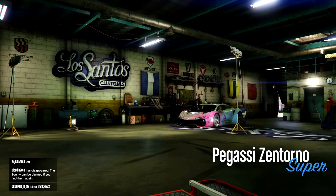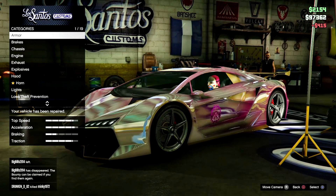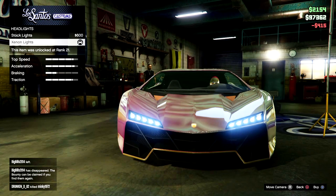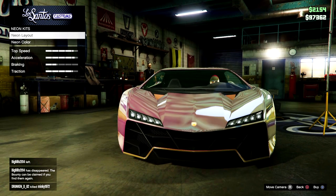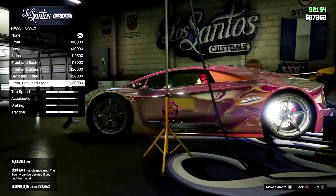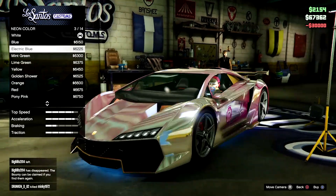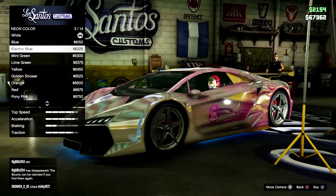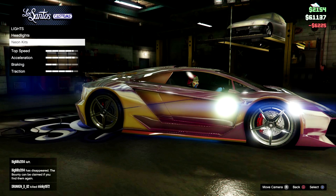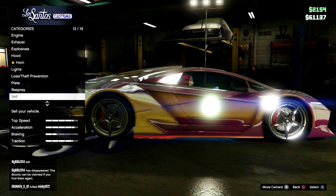Now that we're back in Los Santos Customs I'll quickly show you all the rest of the body parts you need. One thing I forgot to mention is the new secondary colour — it needs to be the pure gold, it's the best looking one. Put the neon lights on and then go to neon layout; it's going to set you back 30 grand but you want to put front, back and sides. It's actually the electric blue colour — a lot of people put green and purple but it's actually electric blue in the footage we've seen online, so that's the one you want. Full neon kit underneath.